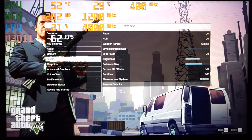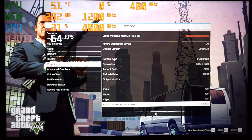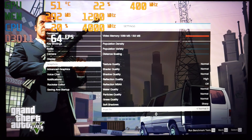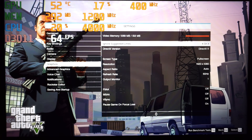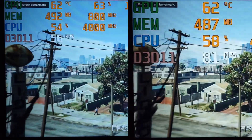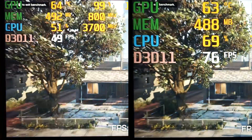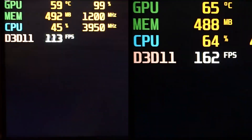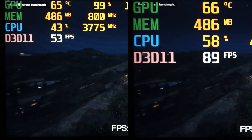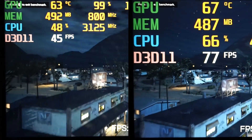And onwards now to GTA 5. In this first test on the left hand side you'll be seeing GTA 5 with textures on normal at 1080 resolution, and then the same configuration on the right hand side running at 720p. As you can see, this game seems to run almost 25% better at 720p as opposed to 1080p, which on a smaller screen is probably not going to affect too much. With a higher frame rate it will give you a smoother overall game.